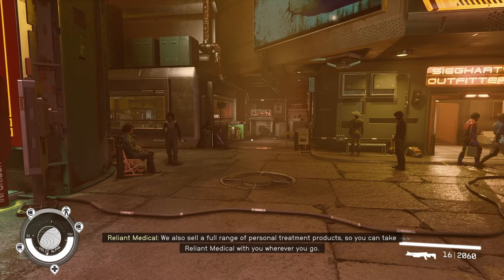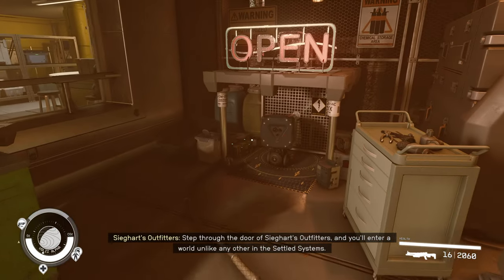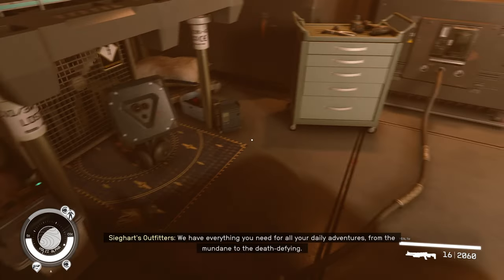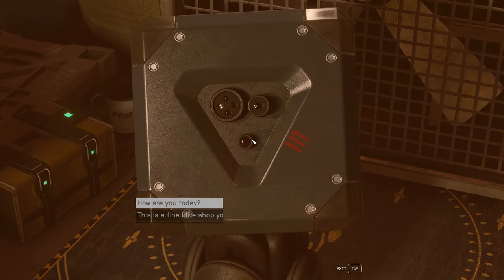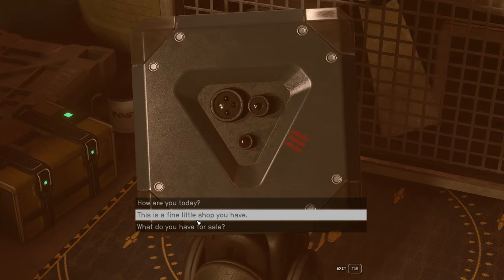And now we have a nice little open sign down here with a cute little robot. So it looks like this must be Frankie. We've got some nice little digs there, Frankie. Let's see what you've got going. Well, how are you, Frankie? Sort of beeps. Cute little shop you've got, buddy.